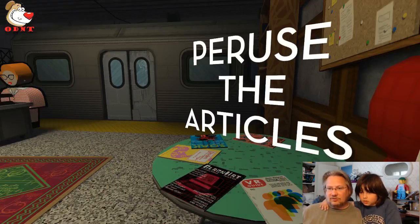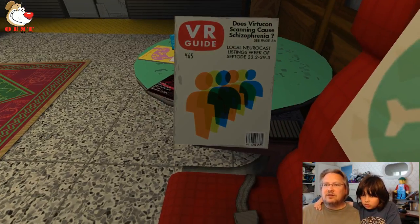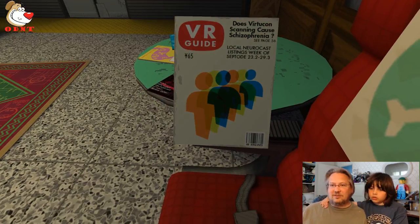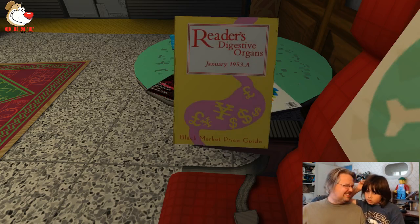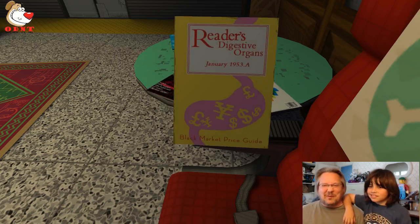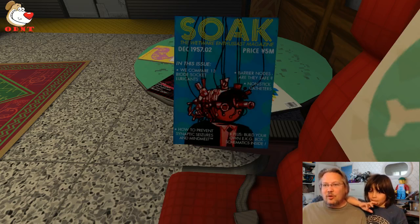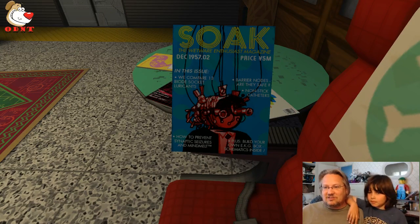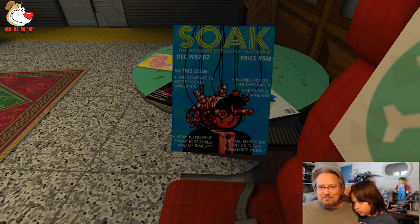Peruse the articles. VR Guide: 'Does VirtuCon scanning cause schizophrenia?' Reader's Digestive Organs — instead of Reader's Digest! Black market pricing guide. 'Soak' — the wetware enthusiast magazine: 'We compare 13 biode socket lubricants.' Barrier nodes: are they safe? Non-stick catheters.